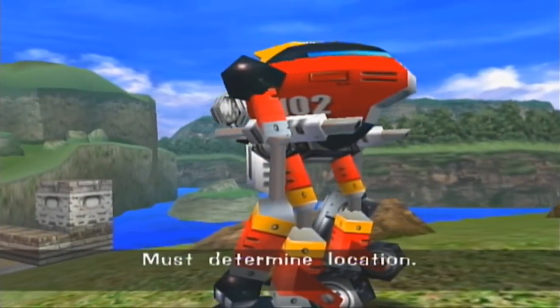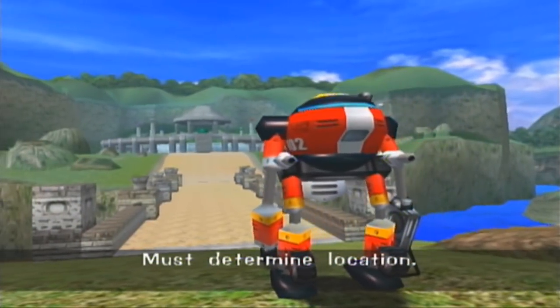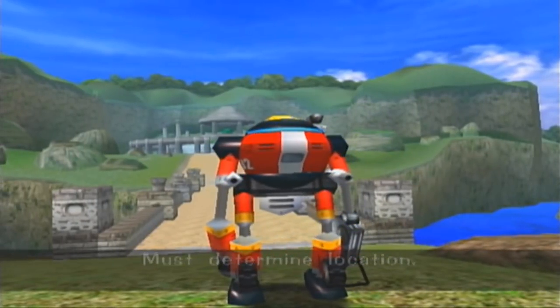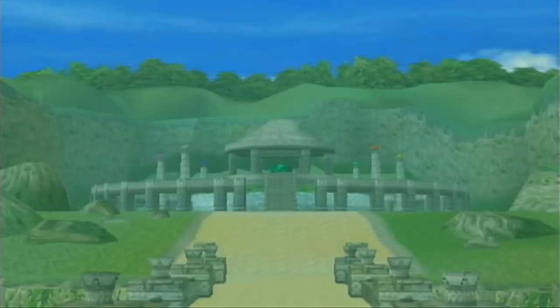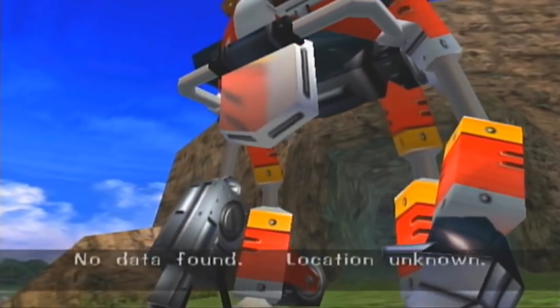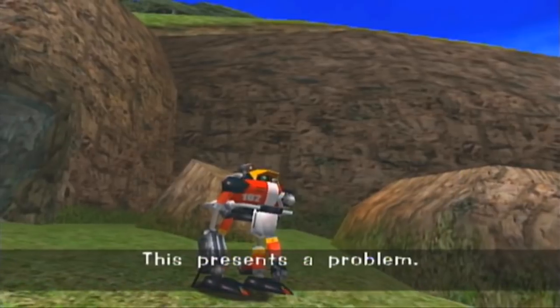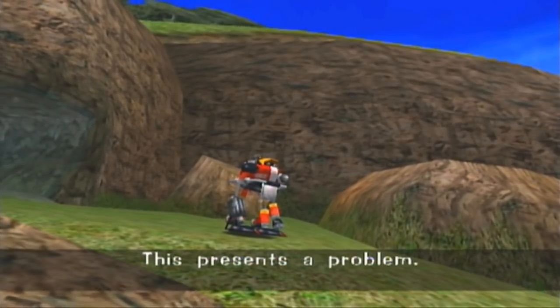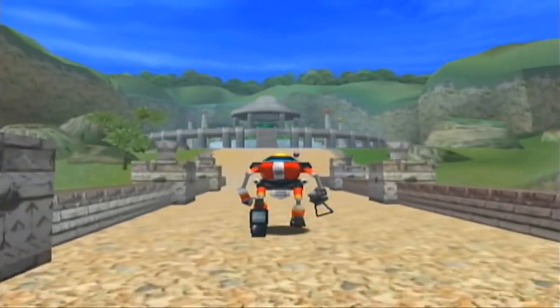Must determine location. Accessing data. No data found. Location unknown. This presents a problem. Every character really does get one, even the bad guys. Okay, let's see what's over here.